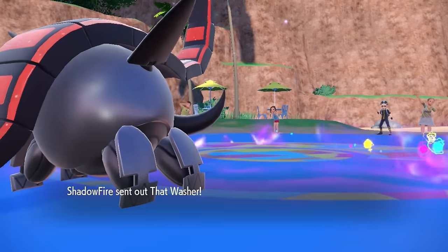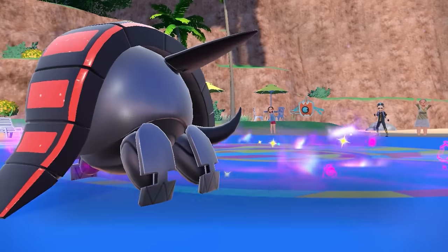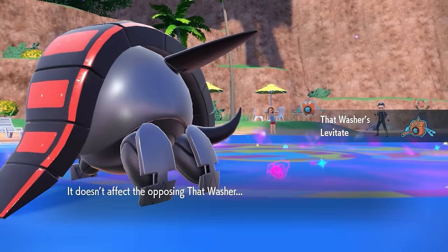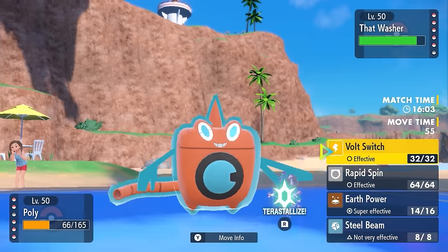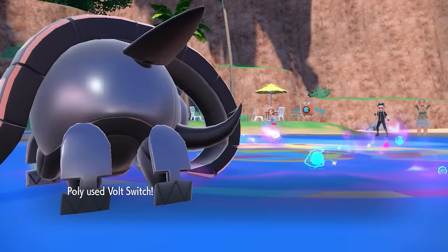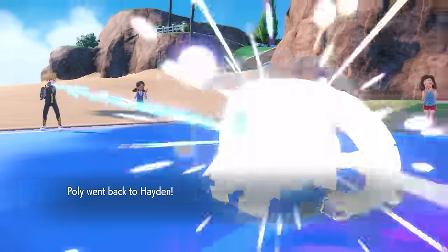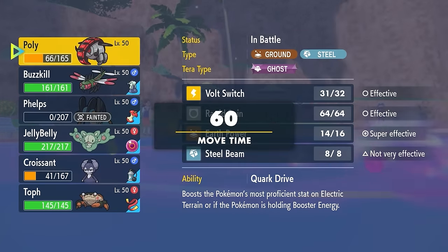They do have some big threats in the back that I'm definitely worried about. I just decide to stay in and go for that Earth Power, as they make a nice switch right into Rotom-Wash. This thing is bad for this matchup specifically because I don't have anything that can really hit it other than a Volt Switch — and then I waste my Booster Energy. I do decide to just go for that Volt Switch. I want to conserve the Iron Treads so I can bring it back later and get a huge Steel Beam off as long as I'm still able to outspeed.